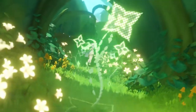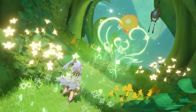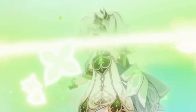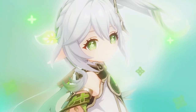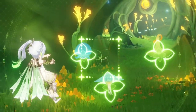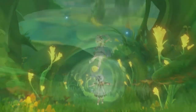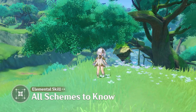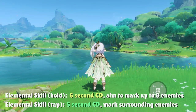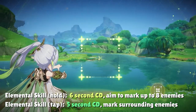Nahida's kit is loaded with effects and every little detail is important, so here's an organized rundown of what exactly she has to offer. First up, we have her elemental skill — the most important part of Nahida's kit, where the majority of her damage and Dendro application comes into play. Nahida can tap the skill to deal AoE Dendro damage, or hold the skill to enter an aiming mode and tag enemies.